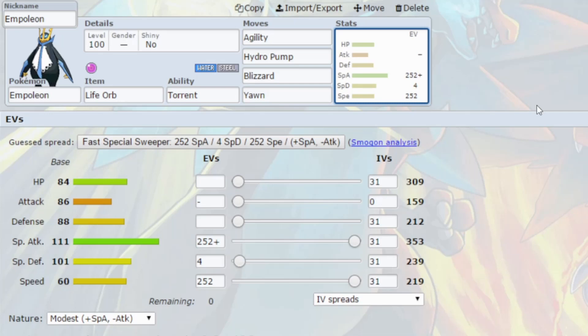EVs are Max Special Attack and Max Speed with a Modest nature, so more Special Attack and less Attack, and four EVs in Special Defense. You could always go for a plus Speed nature, but realistically, a lot of the really top-class Pokemon are not available in the game at this point. So going for the non-plus Speed nature actually could work in your favour, because nothing's going to outspeed you — not even a Scarf Pokemon at a base 100 speed. At least I don't think it does — it might, but it might not.